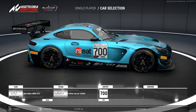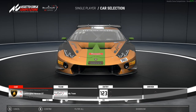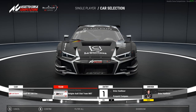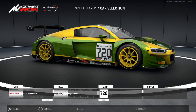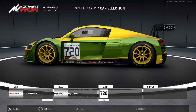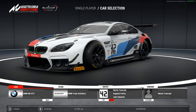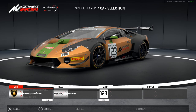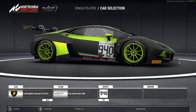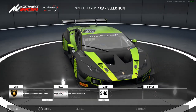I've actually done a few different cars. I did the Audi as well — team called Cryptic, just a standard green and yellow with the rims in yellow. I also did the Lamborghini Evo, called the team 'You Need Some Milk', and went with a highlighter yellowy-green with a matte black.